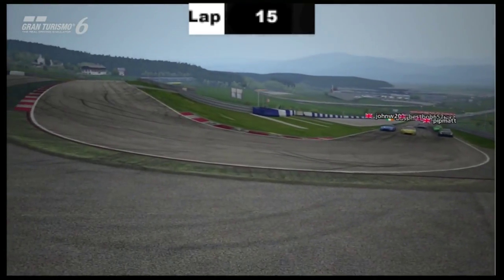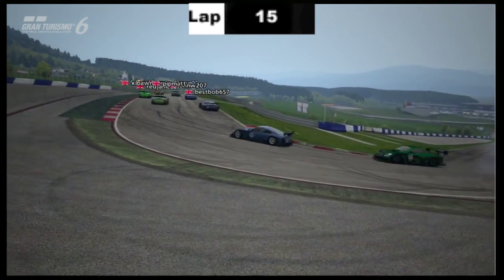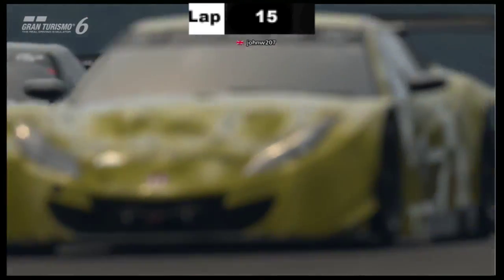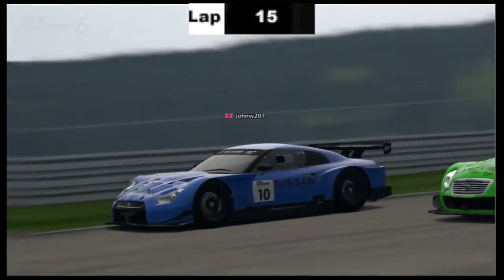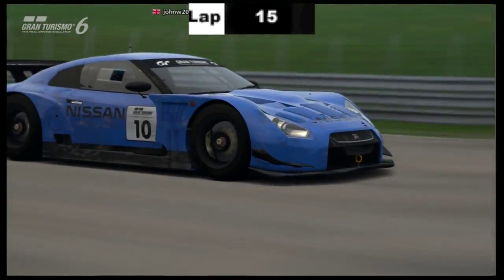Willows is losing out dramatically. Three abreast going into turn two. As Willows is cut across by Sean Grant, and Hunter and Redmore alike both lose the rear end there.